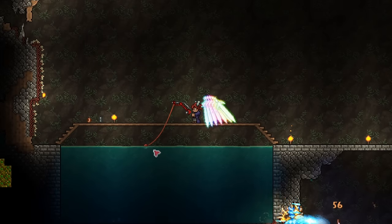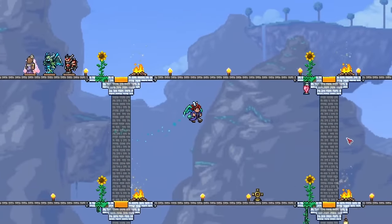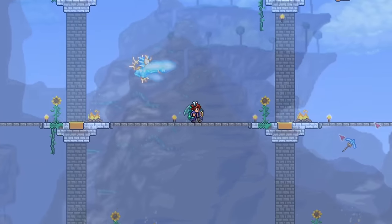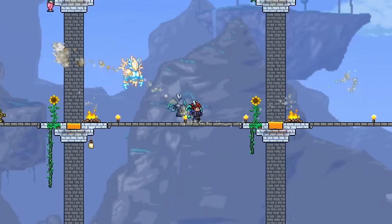Hello friend! Terraria is a massive game filled with dozens of different accessories. We have amazing ones like Wings, which allow flight, the Ankh Shield that protects us from many debuffs, and the Master Ninja Gear, one that gives you a dash.